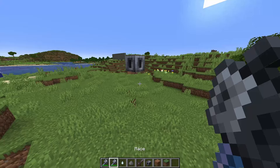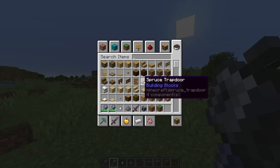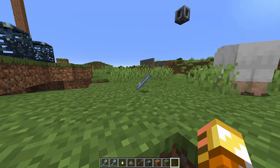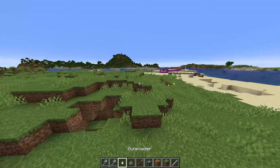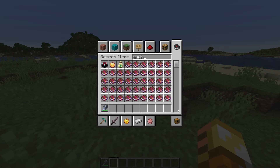Now, we've already shown off the mace a little bit, but I do want to talk about the Breeze Rod first. The Breeze Rod is an item dropped by the Breeze that can be crafted into four wind charges. It's like a little blue lightsaber stick. It can also be used with the Heavy Core to craft the mace. Let's get into the specifics about the mace. It has 7 attack damage and 1.6 attack speed. You might also be wondering what kind of things we can enchant this with.